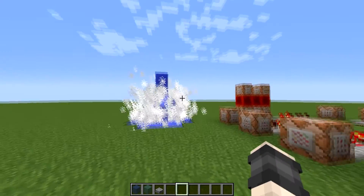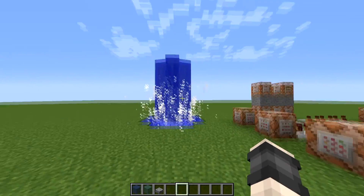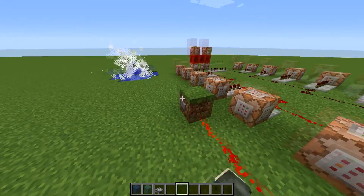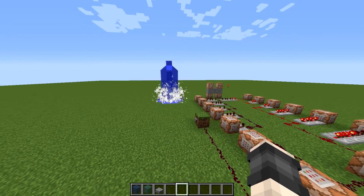Let's go ahead and press this button, and you can see that we have a Minecraft geyser. That works — it's powered by all these command blocks. I'm going to show you it again and basically tell you what's happening.